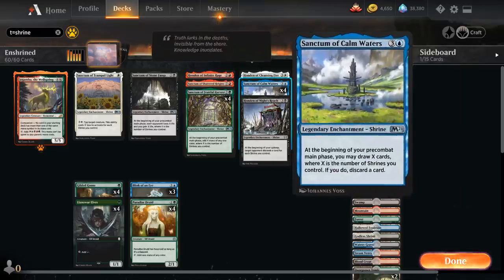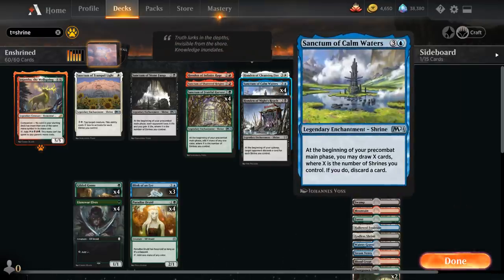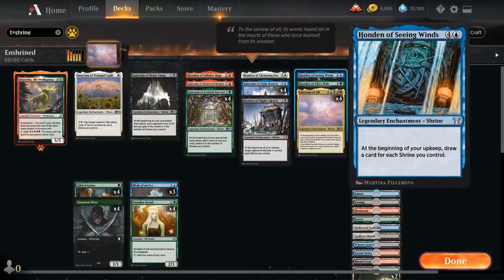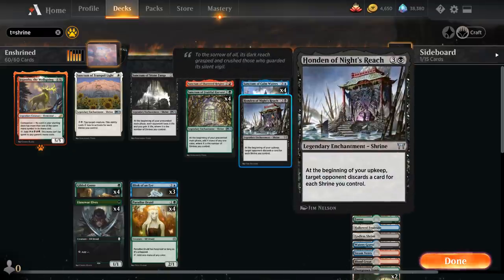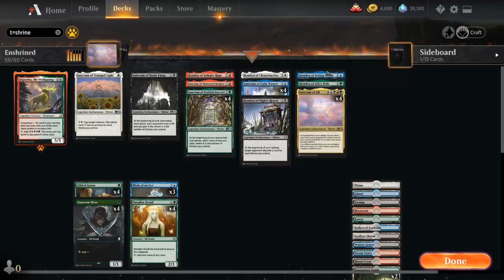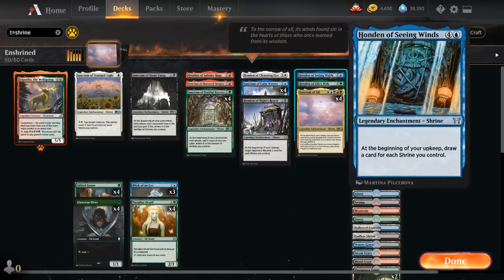Sanctum of Calm Waters is basically another payoff card alongside Sanctum of All, and will eventually draw into Sanctum of All as well. It's important to have either one in our opening hand, or maybe a Honden of Seeing Wind, as a way to pull ahead on cards. We also have a single Honden of Night's Reach, which makes the opponent discard cards at the beginning of our upkeep equal to the number of shrines we control — very useful against combo and control decks.